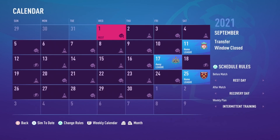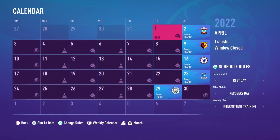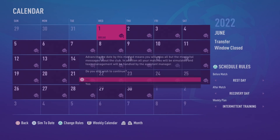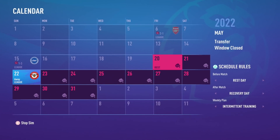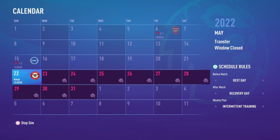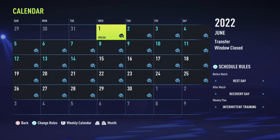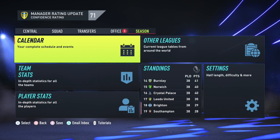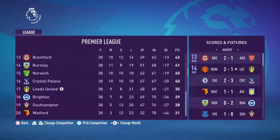For the first season, as usual I simulated the campaign to see how Leeds would get on. A reminder: the objectives for Jesse Marsh's first year were to finish mid-table and reach the last 16 of the FA Cup. Coming towards the end of the first season, I was really worried — we lost a lot of games — but we survived.